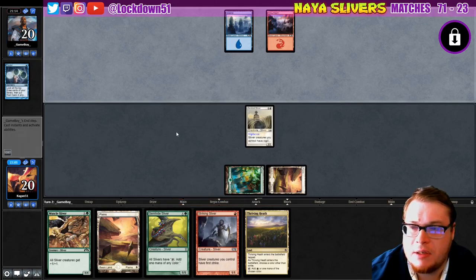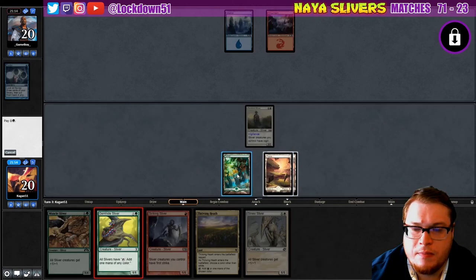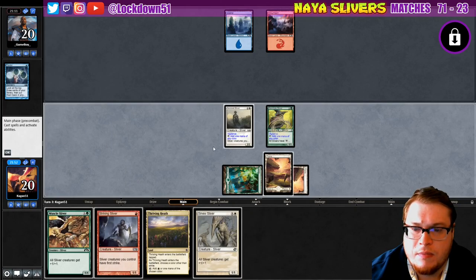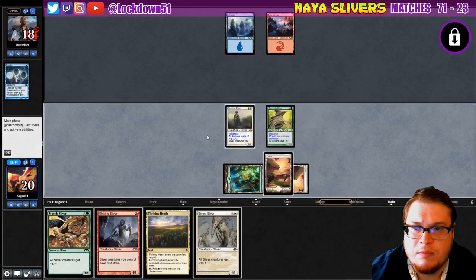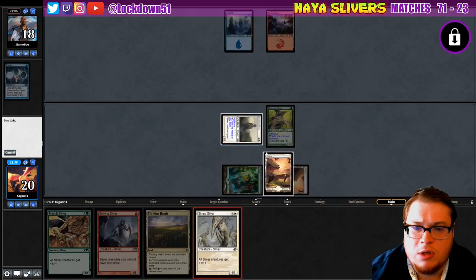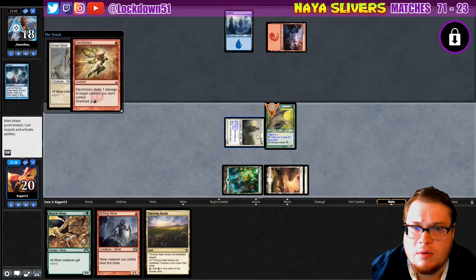That's not pleasant to see but that's nice though. Let's go to attacks and see if they want to kill our Sentinel. Nope, that's fine. We'll just go ahead and play a Sinew and pass — it'll probably die, or they'll counter. They used Trickery on it.